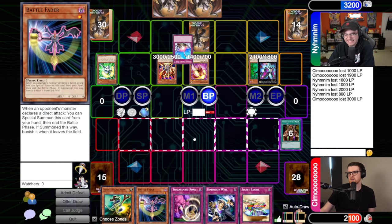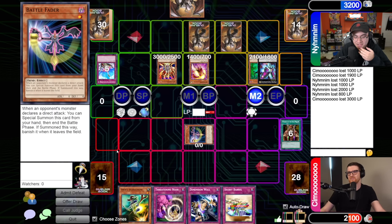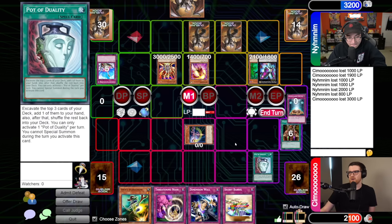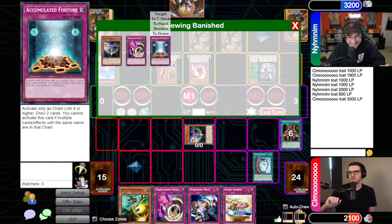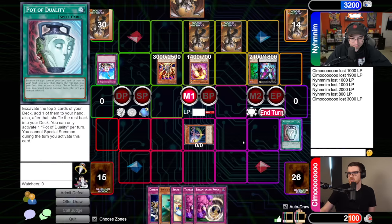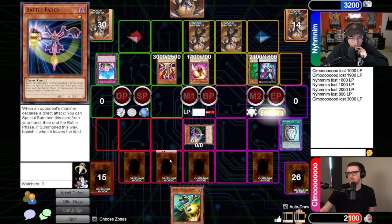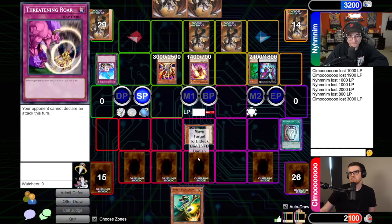I was thinking about it - I think I just forgot Pappy was 2000 attack on its own. Unfortunately I gave you this Battle Fader for Pappy next turn - I'm not looking forward to it. Maybe you have the cards to nuke me for game. Or maybe I'll find them with this unlimited copy of Duality. Threatening Roar is going to take you another turn and also makes sure you can't do anything to me. Draw, standby. Lava Golem activates - I do not have anything. Lava Golem resolves. You're going to Threatening Roar me - I'm worried about cards like Dimension Wall. I'm going to go Maw Hunder. Battle phase is fine.